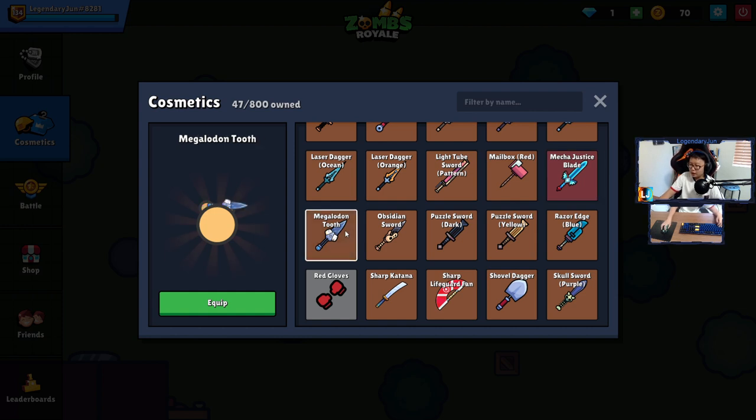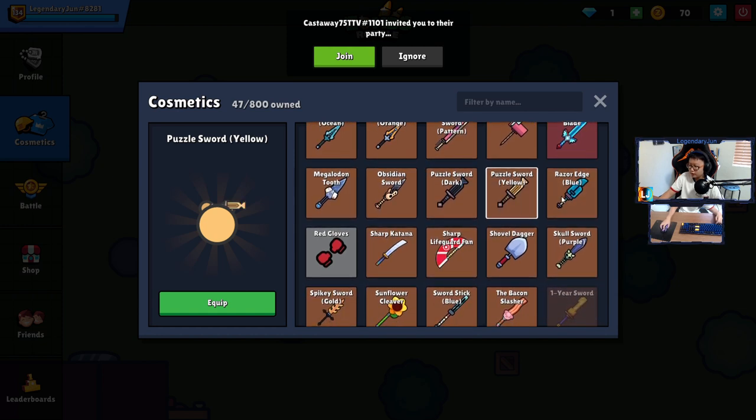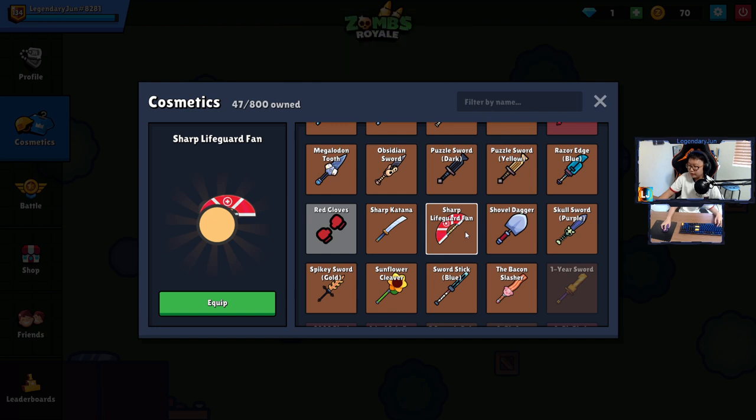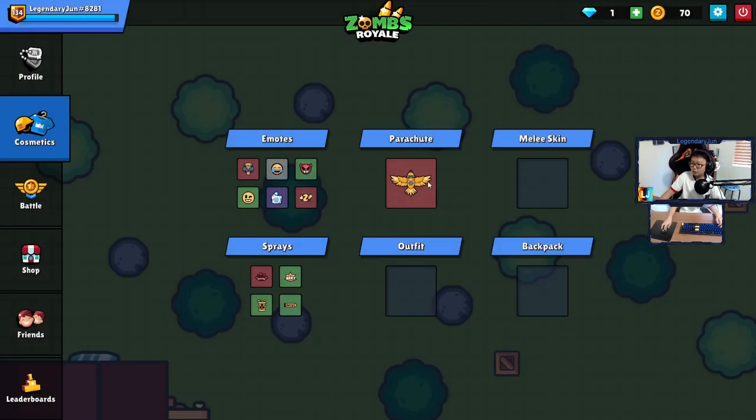The Megalodon Tooth — pretty cool. Obsidian Sword from the prehistoric pack. Puzzle Sword was one of the first things I got from the basic chest, and I also got a yellow one later on. Razor Edge, Sharp Katana, Sharp Lifeguard Fan, Shovel Dagger, Skull Sword, Spiky Sword, Gold Sunflower Cleaver, Sword Stick Blue, and the Bacon Slasher from the chest.